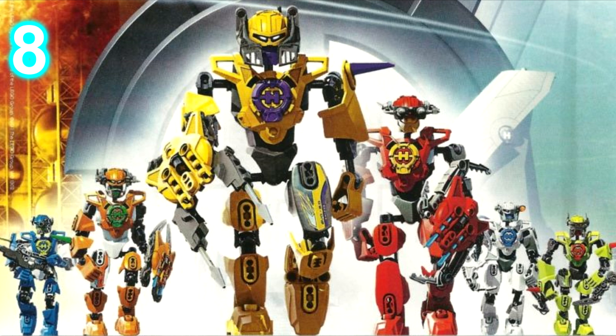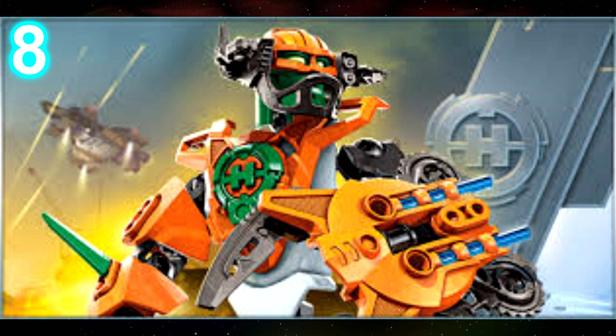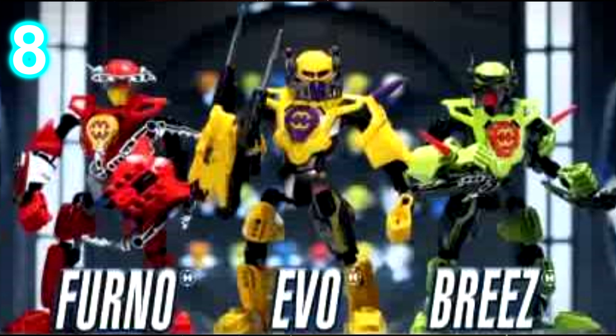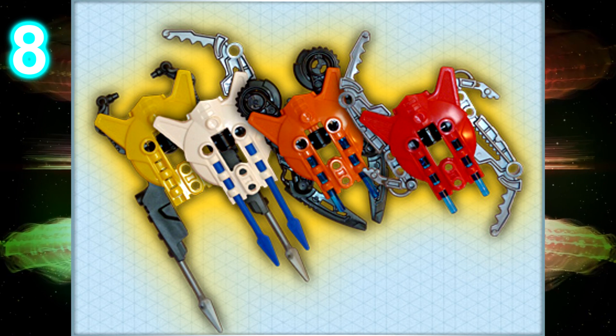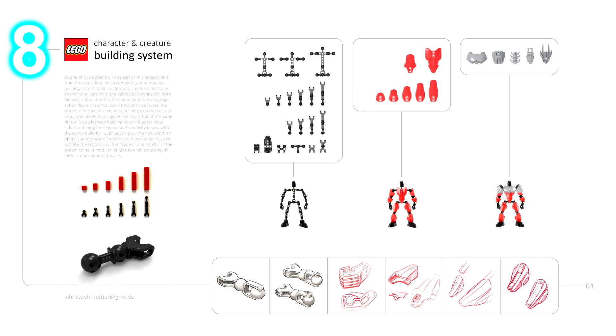At number 8 we have the 2.0 heroes. These were the first small sets in the CCBS building system. And despite being more or less the same, they have their own traits that are unique. They have individual headpieces, they have individual weapons — for the most part — and 4 of them have a shield, but each shield is unique in its own way. This same system would be used on every construction set to this day.